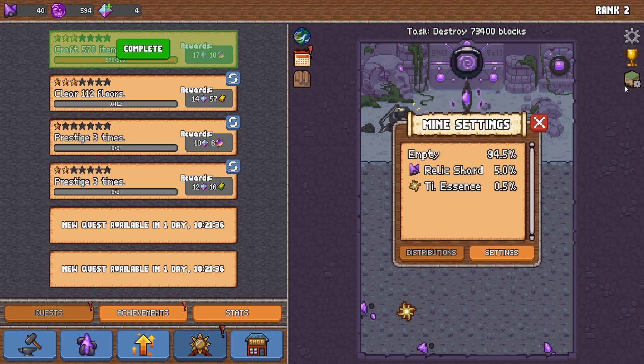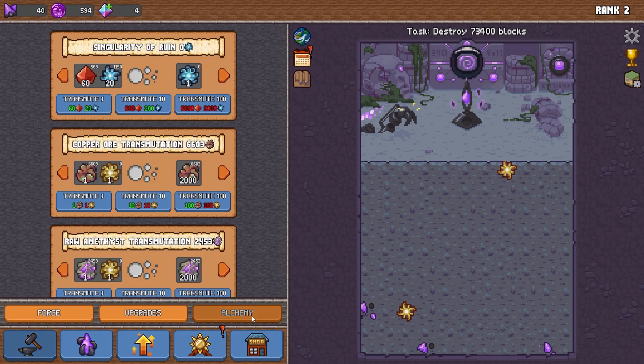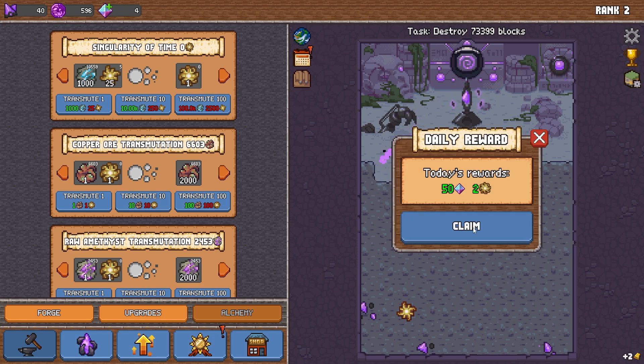As of this update, weekly quests have had their rewards improved and they now have a chance to give singularities. Each singularity is unlocked as a possible reward once you unlock the recipes to make them, but the time singularities will be available as a possible reward to everybody.